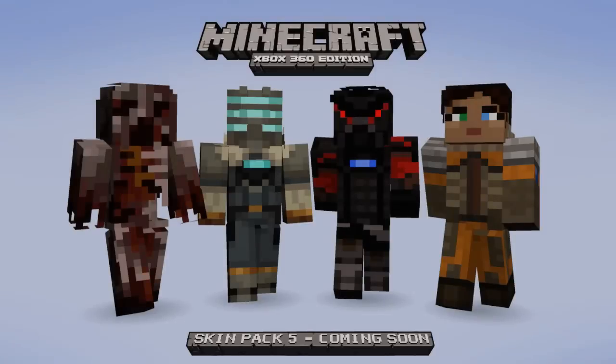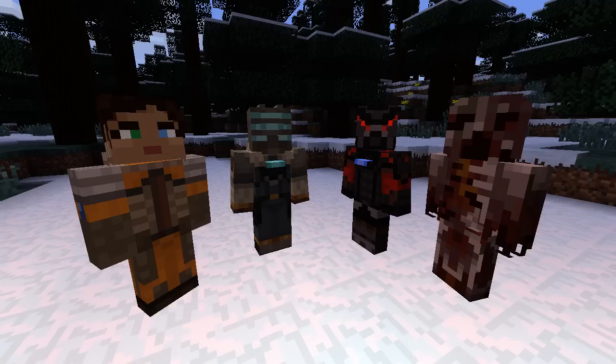Moving on, we have another Skin Pack 5 screenshot. This one is actually from Origin, which is part of EA. On the screen we have a Puker Necromorph from Dead Space, Isaac Clarke from Dead Space 3, Carver, and Ellie — and I'm assuming they're all from Dead Space 3. Leave a comment if you know; I haven't really played Dead Space 3.